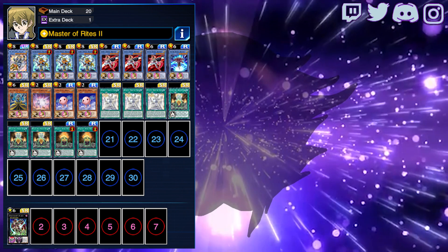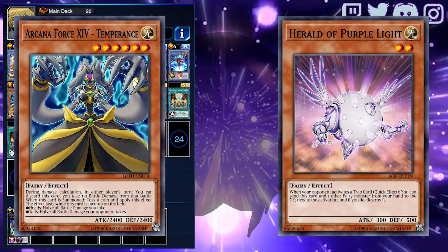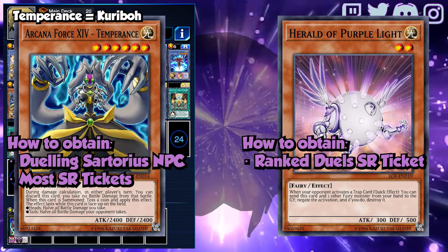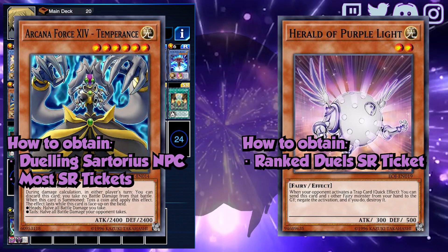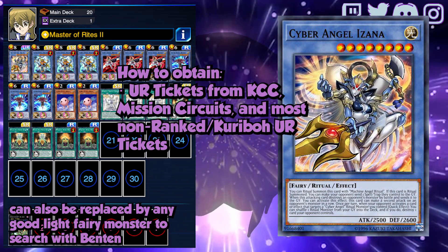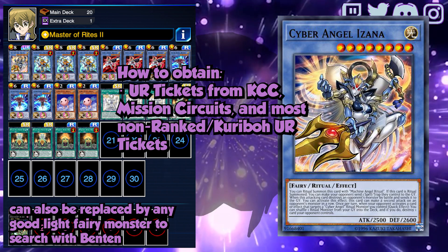The two cards I recommend replacing missing copies with are Herald of Purple Light and Temperance. They are both Light Fairy, so they can be added to the hand with Ben 10. Purple Light can stop Trap cards, and Temperance can stop lethal damage. They also have the convenient levels of 2 and 6 to work with the ritual spells. Izana isn't amazing, but it's still nice as a single copy since the double attacking can be useful, and the other two effects can be nice sometimes as well.